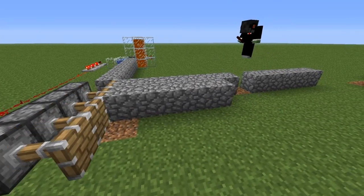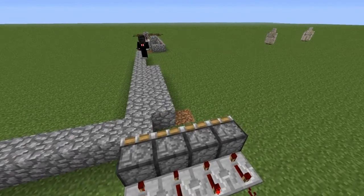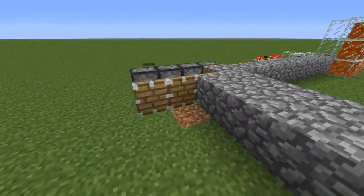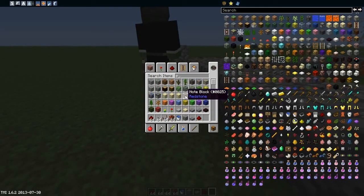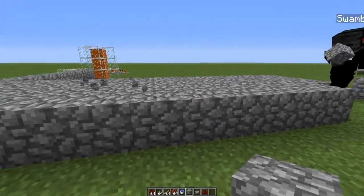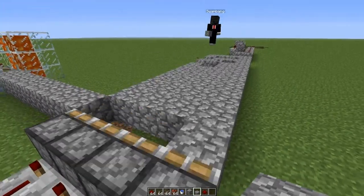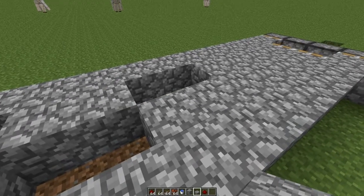If you break a block in one of the lines, it's gonna automatically repair. If you destroy a block in the first line it will repair that before extending further. So if someone griefs it, it is going to repair. See — it's repairing one by one.